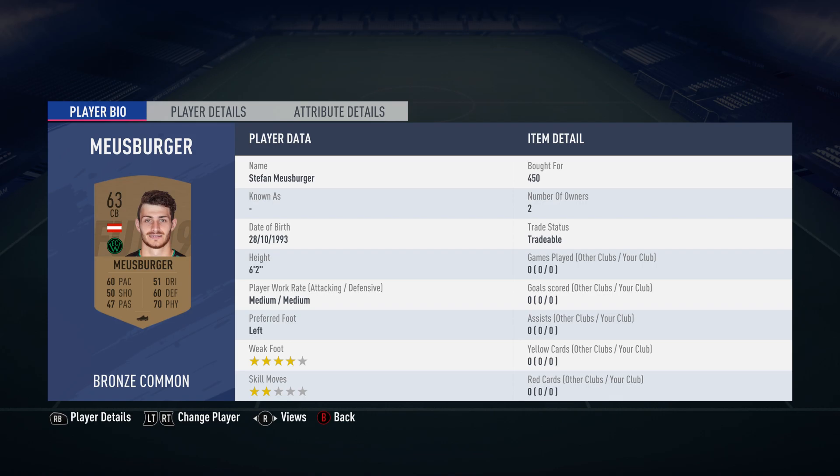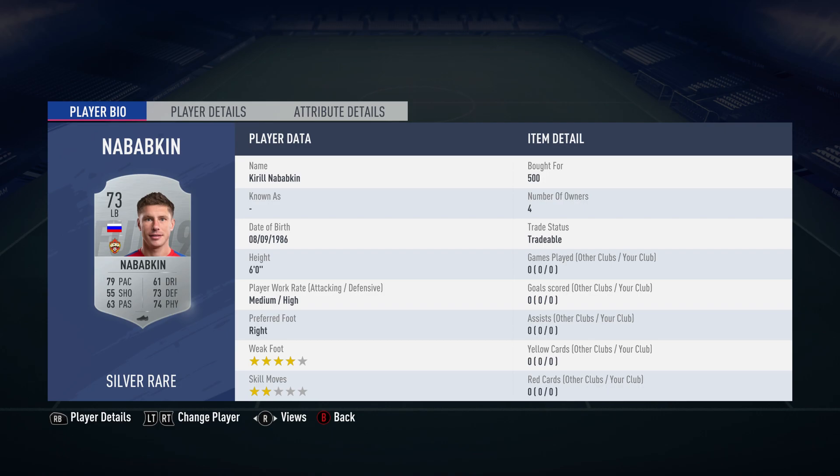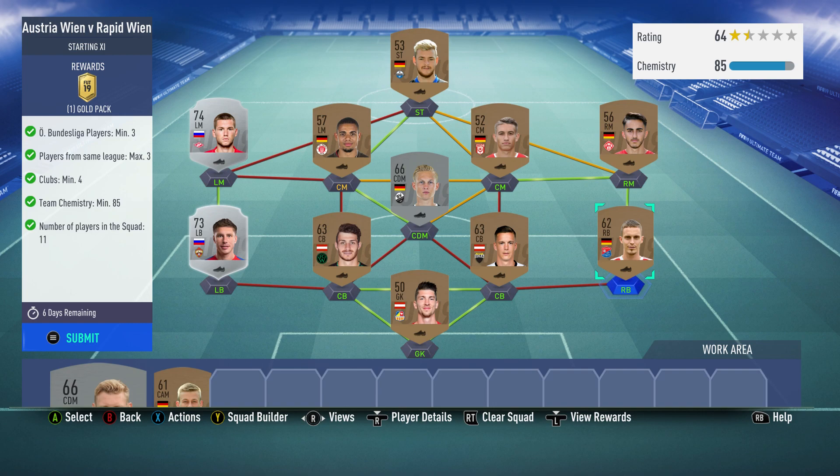The centre back on the left is Stefan Moosberger, over 450, plays for Innsbruck in the Austrian 1st and is Austrian. The left back is Kirill Nababkin, over 500, plays for CSK Moscow in the Russian 1st league and is Russian.